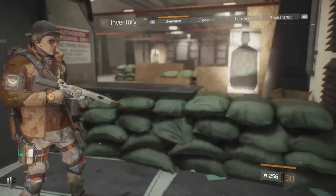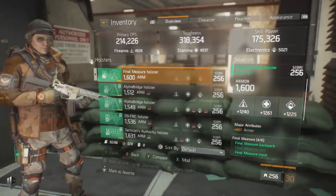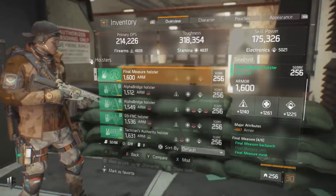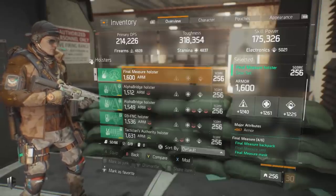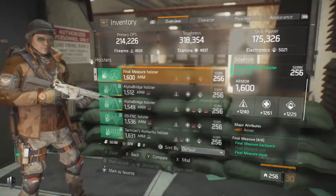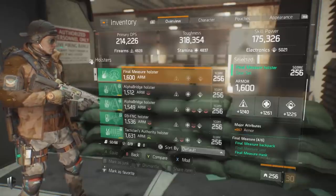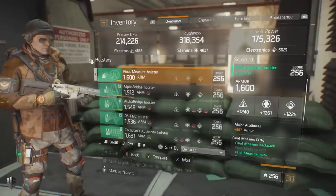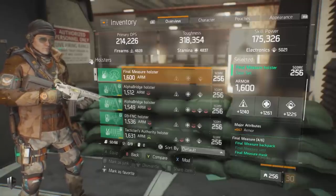Last up for gear we have the Final Measure holster — a very straightforward item with not a lot of variability. You want the highest possible main stats in all three categories, ideally around 1250 across the board. For the major attribute you always want armor. Holsters are very easy to acquire and it's very easy to tell if they are good when building around a gear set.